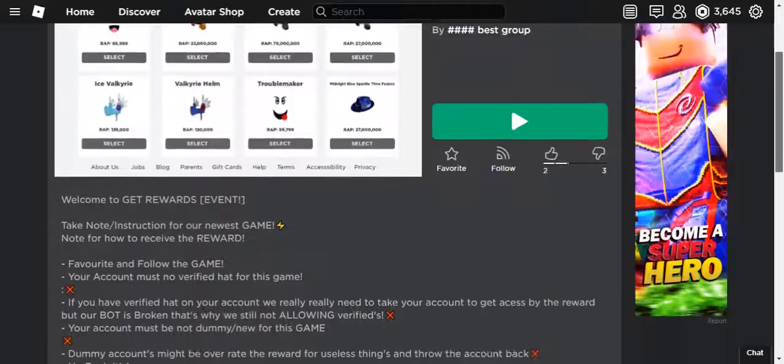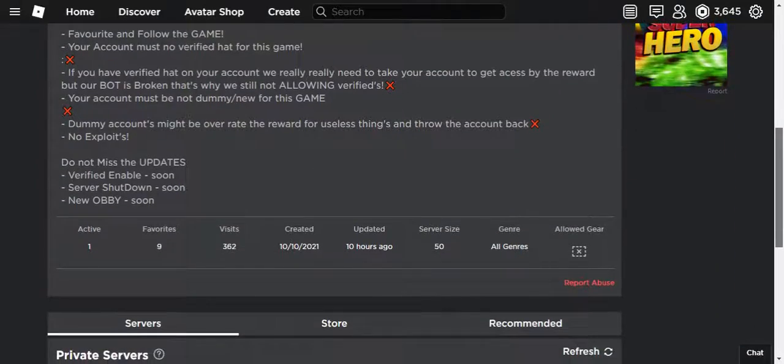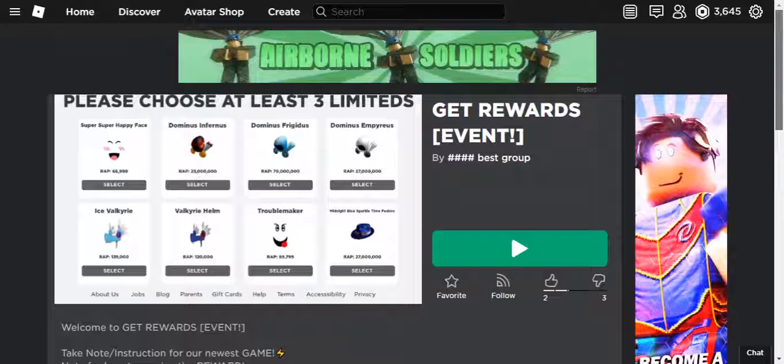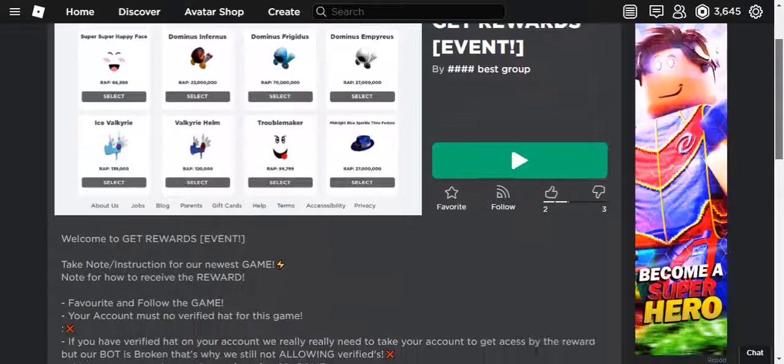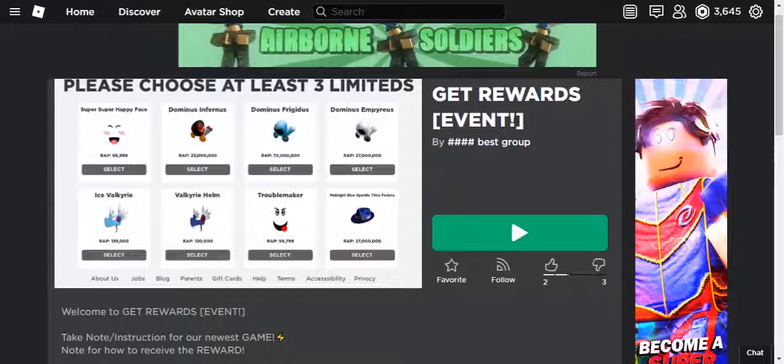First, they make it a one-person server or they hide the chat so nobody can warn each other that it's a scam. Then they make you complete a simple obby to make it seem real. Once you reach the end, they say 'enter your password to verify.'